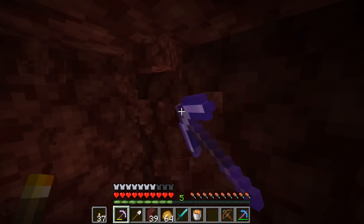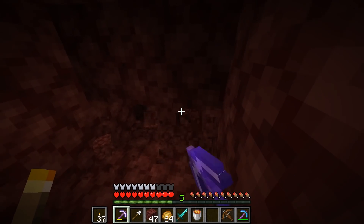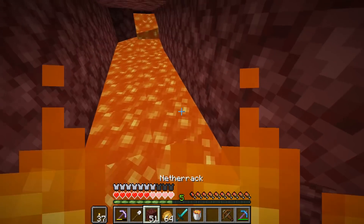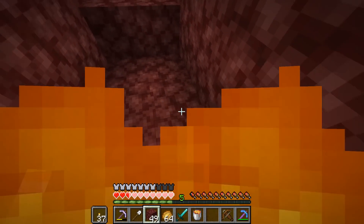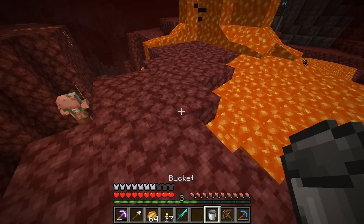First is how single block pockets of lava can be present at any level and location. This means whatever method of mining you use, you need to be careful not to stand too close to any block you're uncovering, lest you end up bathed in lava — a fate that's complicated by how you can't place water in the Nether to put yourself out.